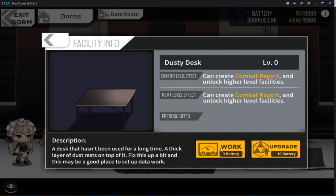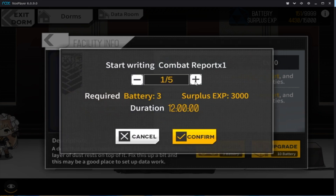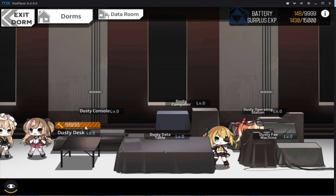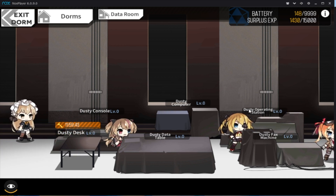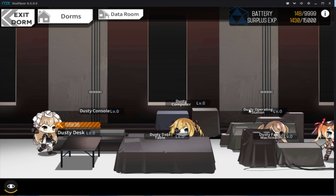Upgrading the data room with your batteries lets you have more surplus XP and lets you accrue more XP from non-maxed-out dolls. So if your dolls aren't max level, you're gonna get more XP from them as well as the maxed-out dolls. The more you upgrade in here with the batteries, the more you can gather surplus XP to quick-level new dolls you get, to use them in new echelons.